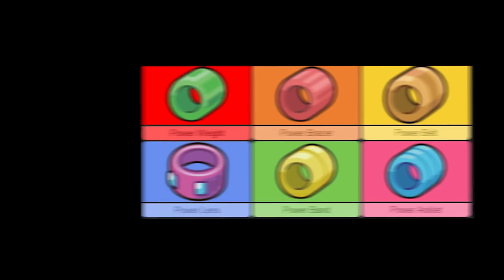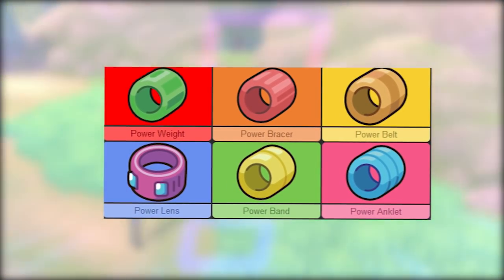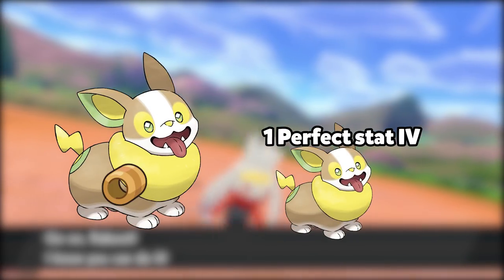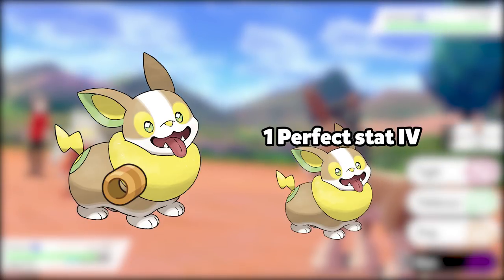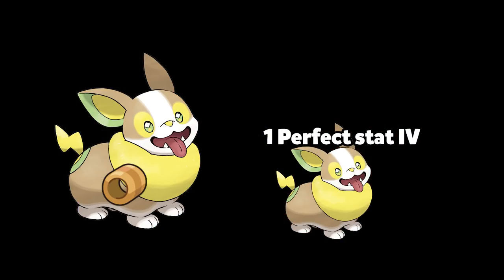Other items that may be important for breeding are the power bracer, power belt, power lens, power band, power anklet, and power weight. Power items will guarantee the specific stat IV from the holding parent is passed on. If you use a power item in conjunction with the Destiny Knot, the power item's affected stat is counted against the five IVs copied by the Destiny Knot.